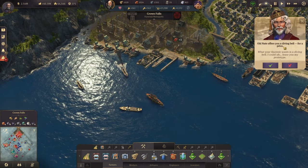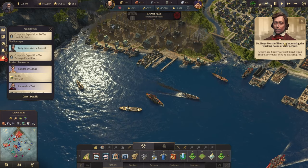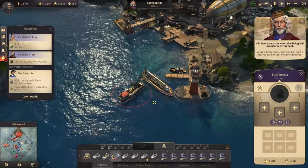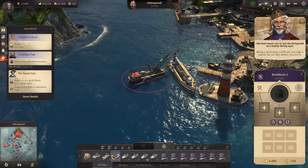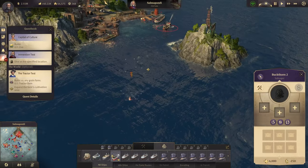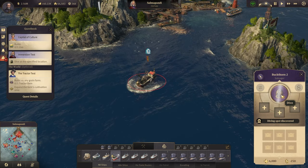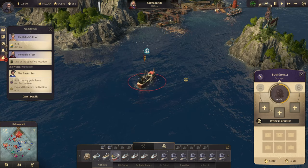Old Nate offers you a diving bell — with the 14,000 coin we've now purchased that. We should be getting a diving bell — Buckthorn 2, my scavenger. With this we have finally unlocked scavenging. We actually need to do the first scavenging ourselves, always. So let's get over there — there's something to scavenge. With scavenging we can get items up to epic and legendary rarity for zoos, museums, and even our trade union. It's a very useful way of getting items. My balance is at 40,000 right now — really happy about that.